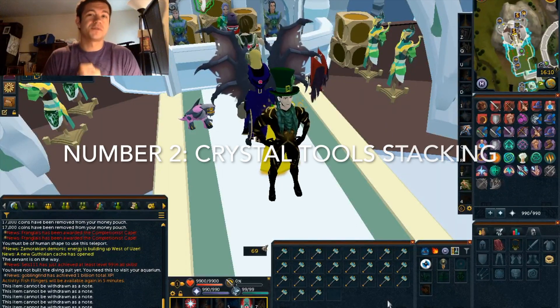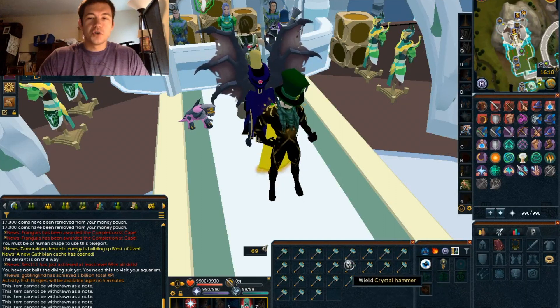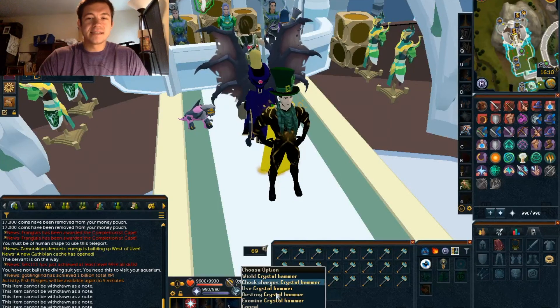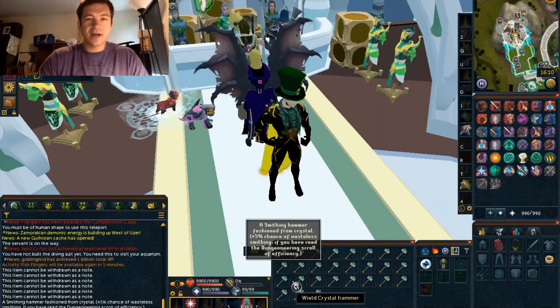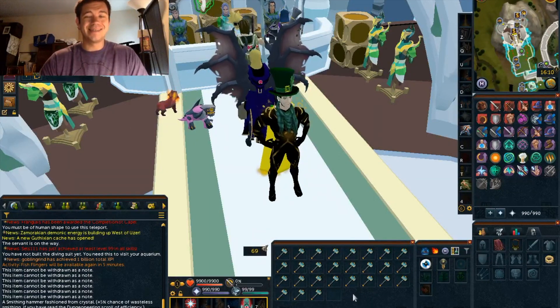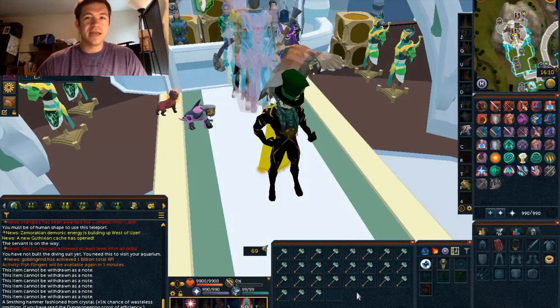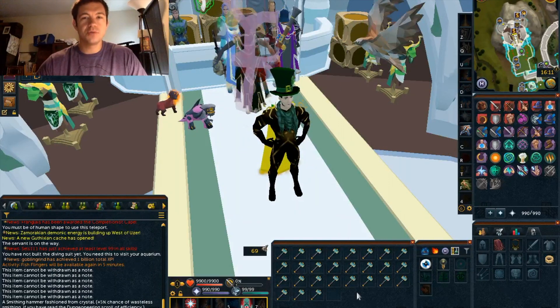Number two here is going to be crystal tools. This one drives me nuts, and I'm sure it drives other people nuts as well. If you have crystal tools, the only way to really make these work for your presets is to basically pre-activate all of them. So if you go here and check charges — it says your item has not been used yet. When they've not been used, they stack in your bank. You can have your preset include one of the unused crystal hammers. The only issue is after you start actually using the crystal hammers — if you preset a used crystal hammer, you'll eventually not have one and will have to manually equip it.